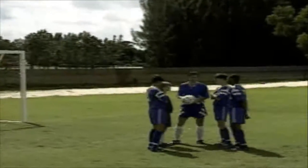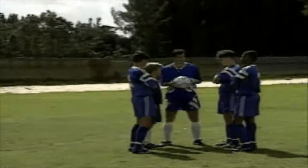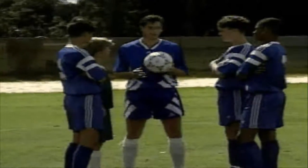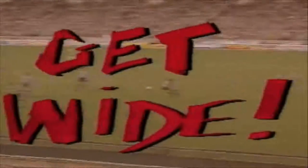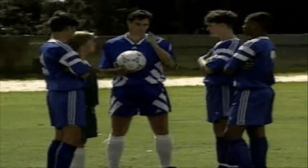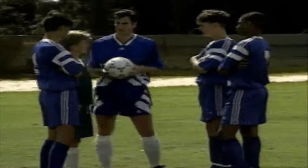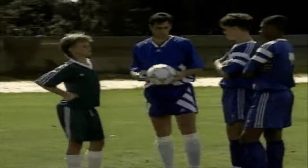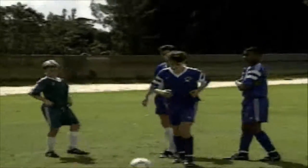All right guys, we're working hard all day defending, trying to win the ball. Now that we've done that, let's do the exciting part — let's attack. The first key to attack is getting the ball wide. We need width and we want to maximize the space as much as possible. Let's have you playing right back, we'll throw Zach in goals, and Kevin, you take a shot on Zach.